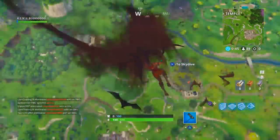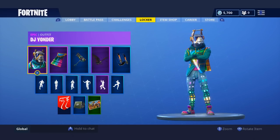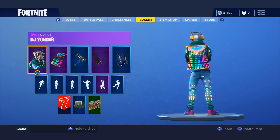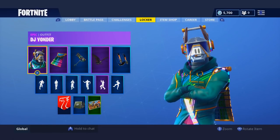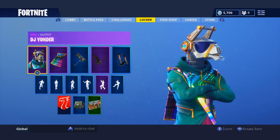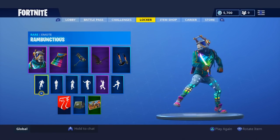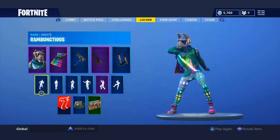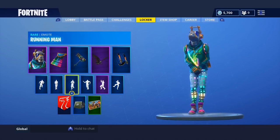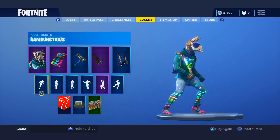At number 6 is DJ Yonder, the llama skin that was first teased for Season 6. It's the first skin you get upon buying the battle pass. It's a cool-looking skin overall, but it's disappointing — a lot of people expected a bright colorful loot llama theme, but instead we got a DJ theme we've already seen before. The head is a letdown, even though the rest of the outfit looks really cool.